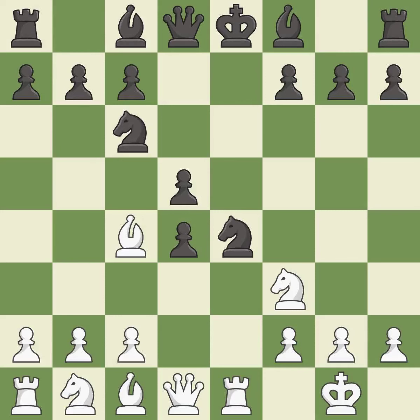d5 protects the knight on e4, attacks white's light-squared bishop, and allows black's light-squared bishop to develop. Bxd5 temporarily sacrifices a piece to capture the pawn and attack the pinned knight on e4. Qxd5 captures the bishop but allows white to win material back with Nc3.